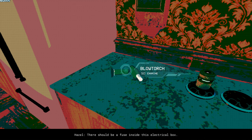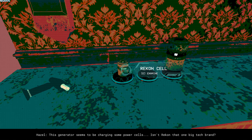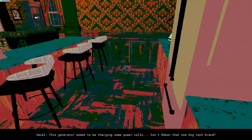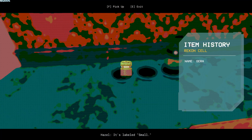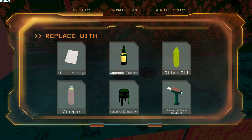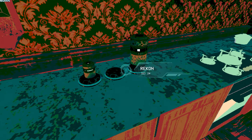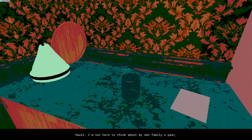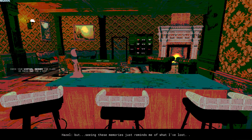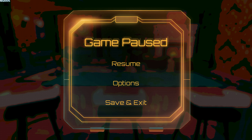There should be a fuse inside this electrical box. This generator seems to be charging some power cells. Isn't Recon that one big tech brand? Looks like it's missing a battery of some sort. It's labelled small. It's labelled large. I'm not here to think about my family's past. But seeing these memories just reminds me of what I've lost.